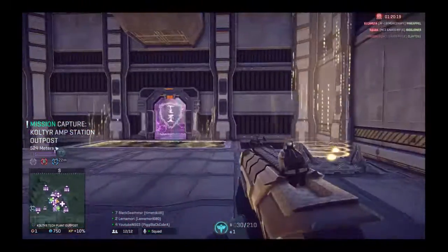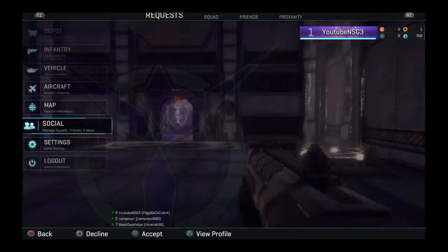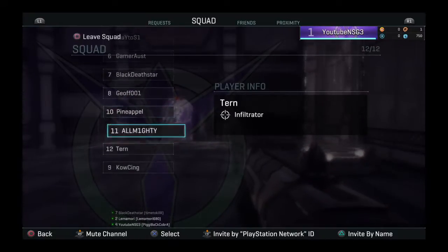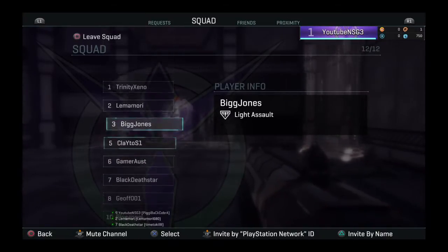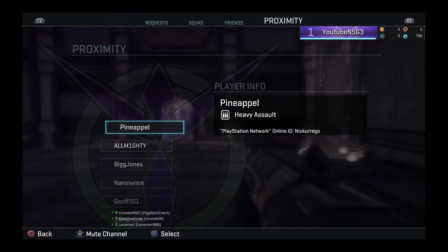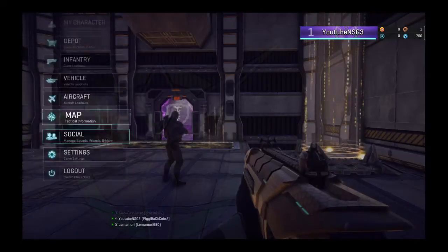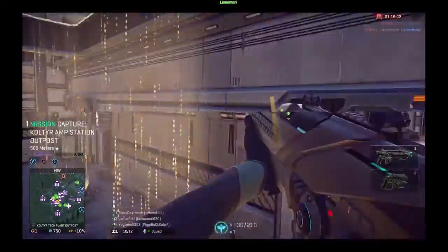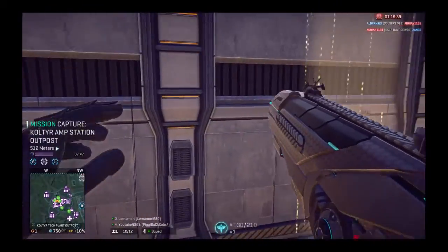Go to Social — Requests is where someone sends you a friend request. Squad shows your whole squad and you can leave or invite people. Under Friends, you can invite by PlayStation Network ID or by their in-game name. Outfit is your whole team that you're on right now. So that's how you join team stuff — hope you guys liked it, more videos coming soon, peace!